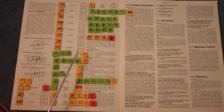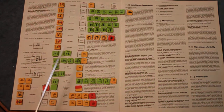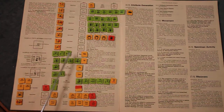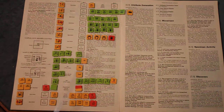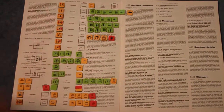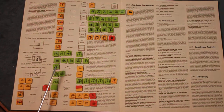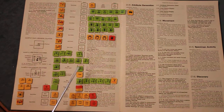Weapons include stun bomb, stun rod, and stun gun, with the flip side being a weapon indicator. There's also a turbo laser. Various kits: com kit, bot kit, kit, med kit — with the flip side indicating kit status. There's also the web kit, armor rig, and enviro rig.